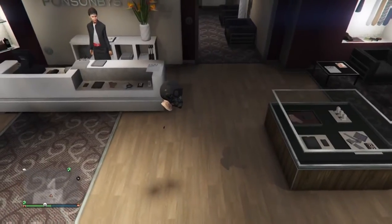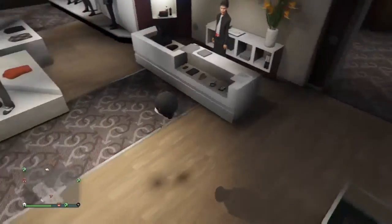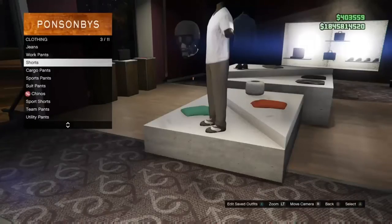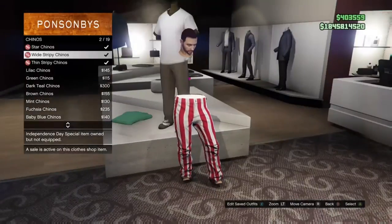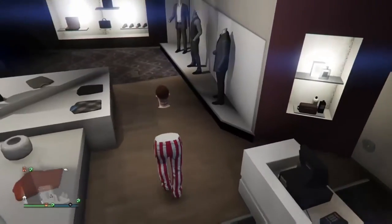Let's get straight into the video. Once you get down to the clothing store, you want to walk over to where the pants are and go to simply where I go, then you want to put the wide white stripes on.